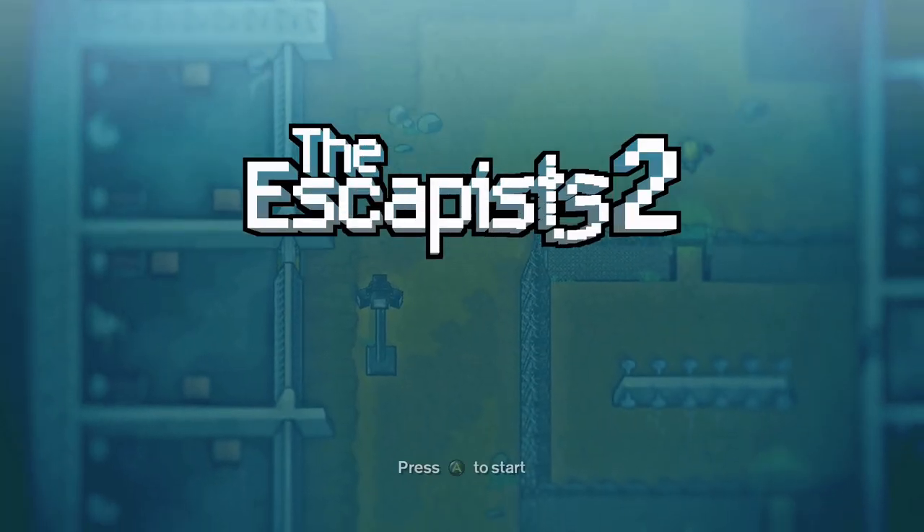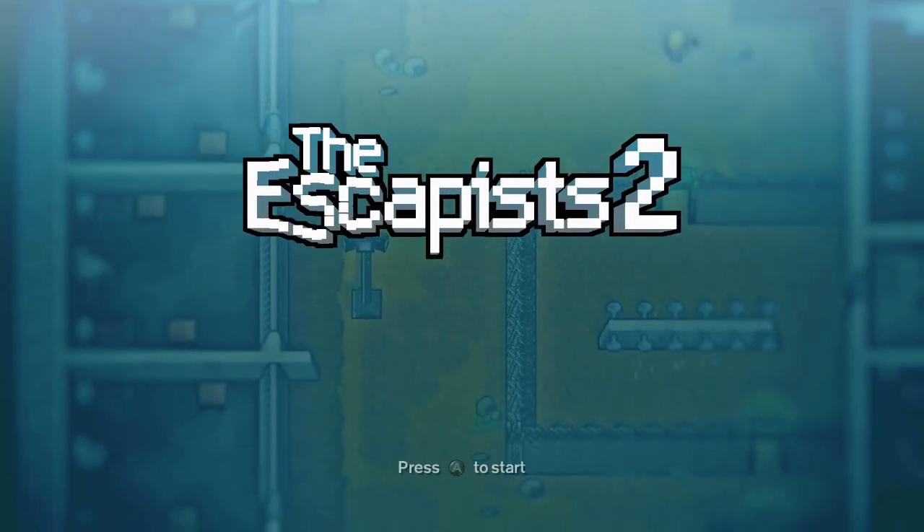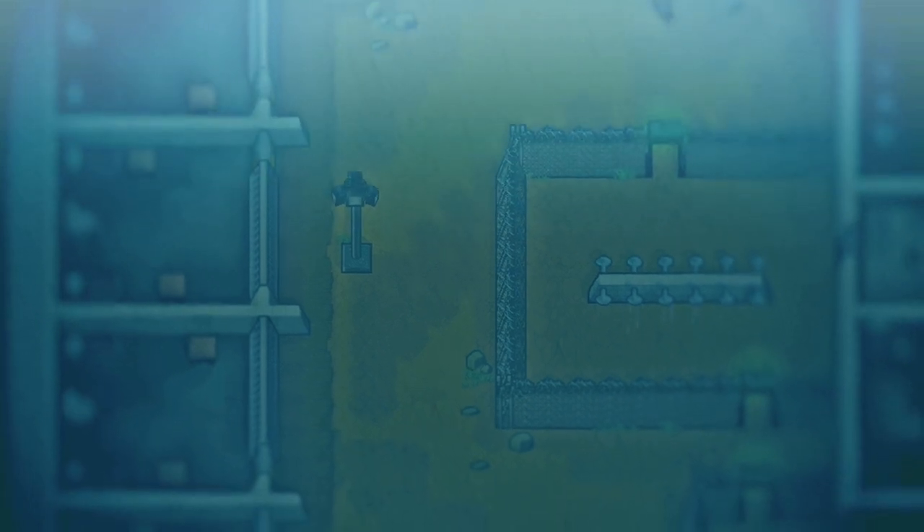We'll go ahead and press A to get started. This will probably take us about 10 minutes or less to finish the tutorial section and trigger that lockdown that we need to trigger.